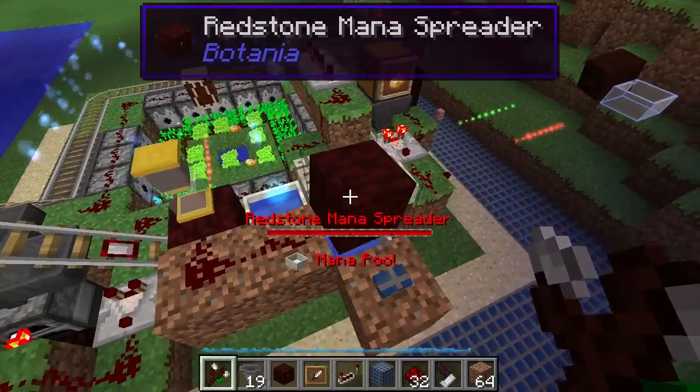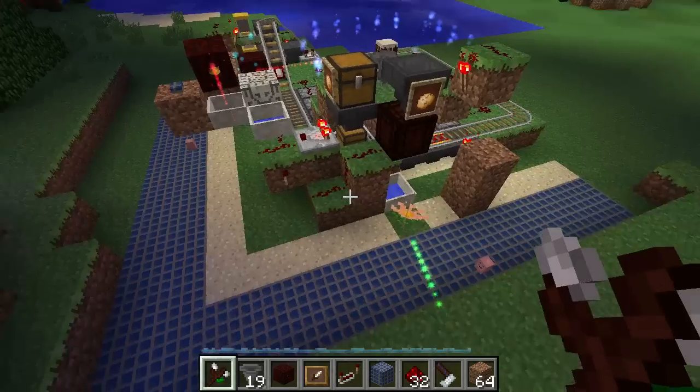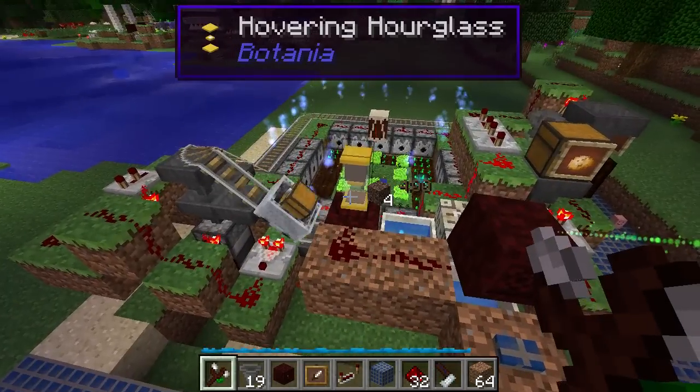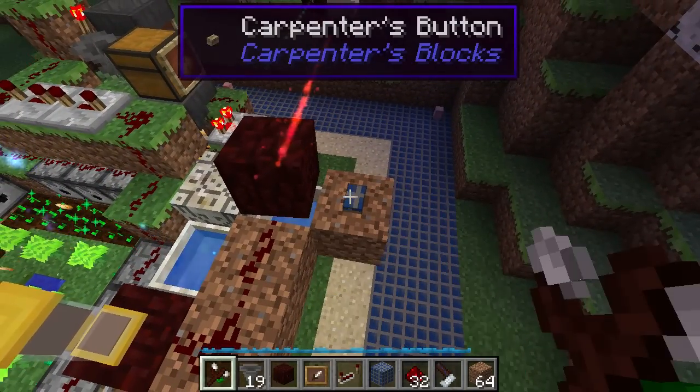I hooked up a redstone mana spreader here, pointing to just a little relay that bounces the mana over here. You push this button and it'll fire. I'm just going to prime it here. Now if we just waited long enough, eventually this timer will go off enough times that there will be enough mana in that mana pool.